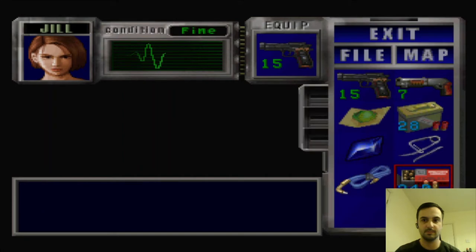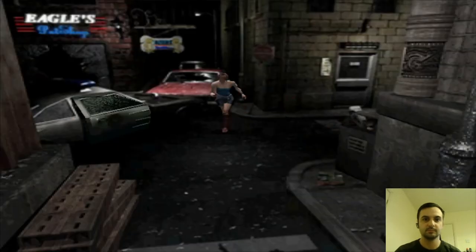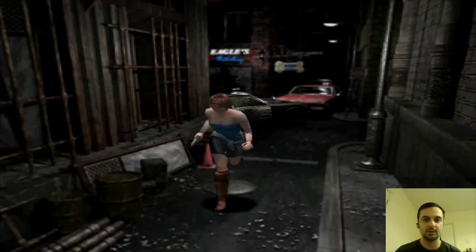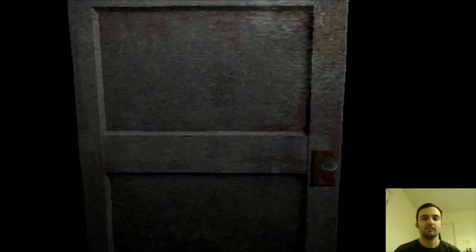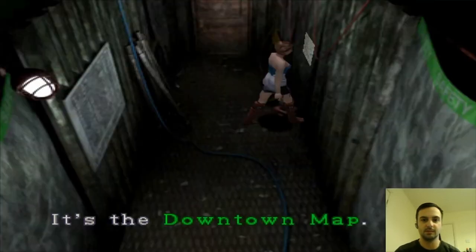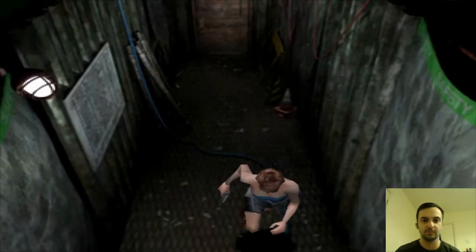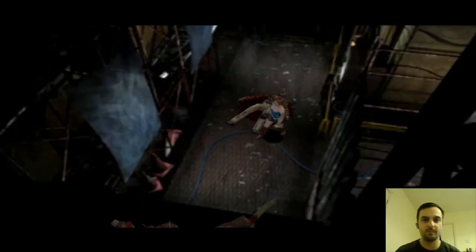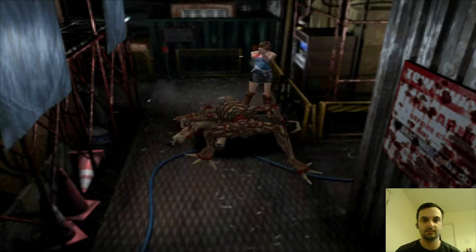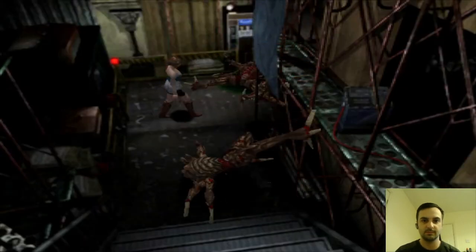Combine that. And then let's keep going through the next doors. So we come through here, and there's a map to get on the left. Here it is — Downtown map. Get that. And then we just run through, and then we get attacked by a spider, which we need to try and take out. And we've got one here.